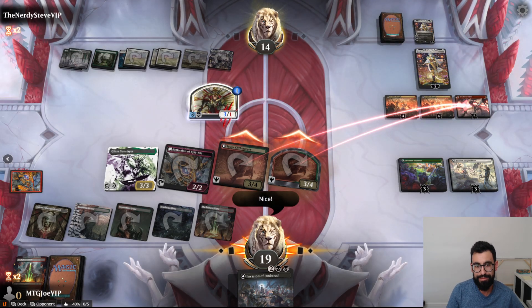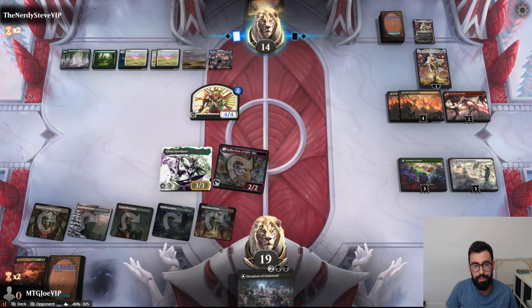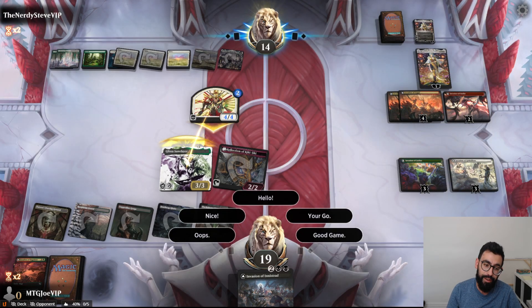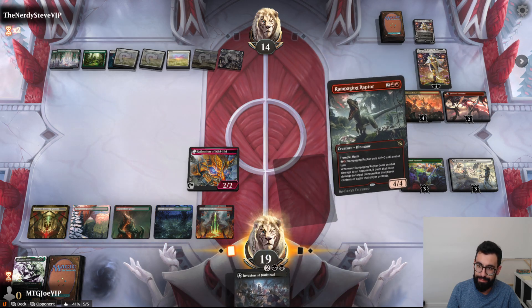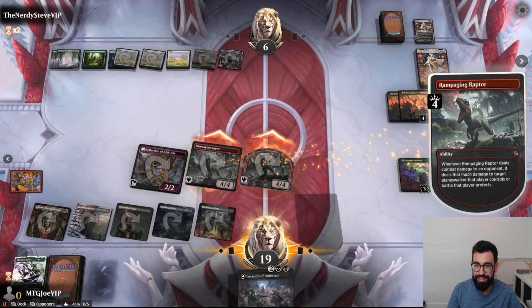Three Wandering Emperors. We can Invasion of Innistrad and kill their creature. Four Wandering Emperors! You know what I say to four Wandering Emperors? DINOS! Kill you. Get you.